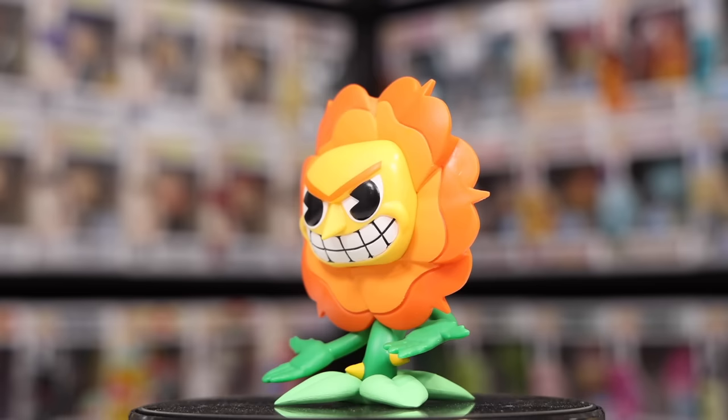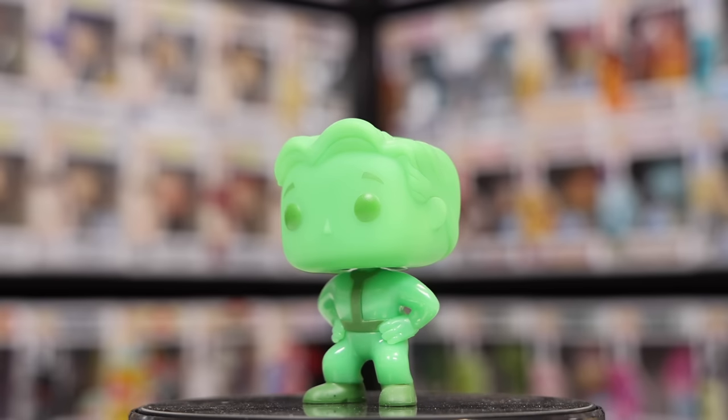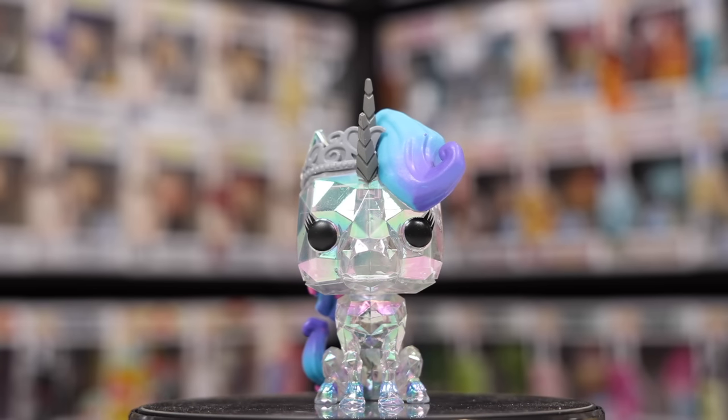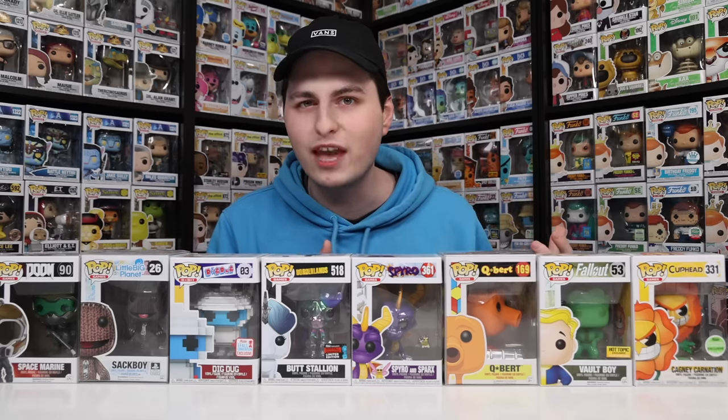Let's start on the side here, which is Kegney Carnation — a really great one from Cuphead. Then next to that we've got the Pip-Boy version of Vault Boy, one of my favorites from the Fallout series. And then we've also got Spyro, Butt Stallion from Borderlands — I thought this one was so cool when I first found it. Then after that we've got Dig Dug, which is technically from the 8-bit category, but it is one of the only 8-bit ones that are also video games.